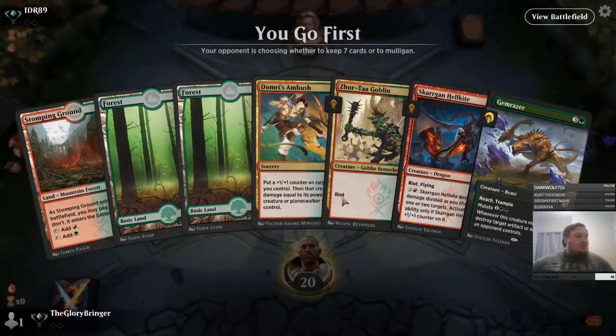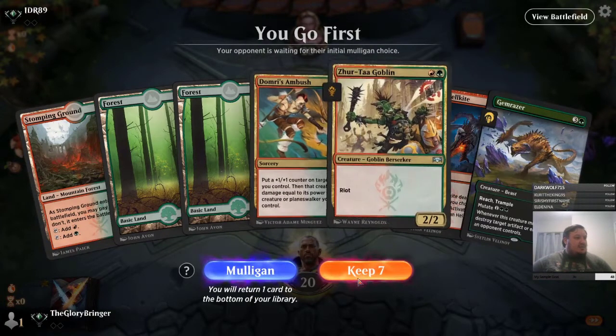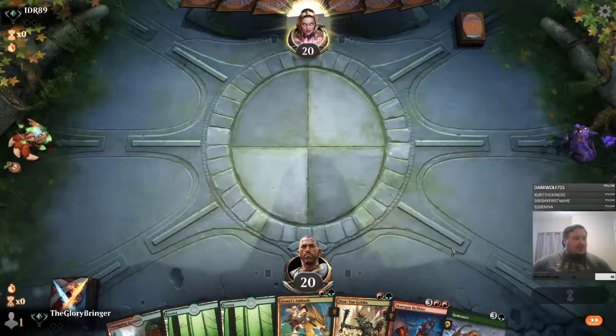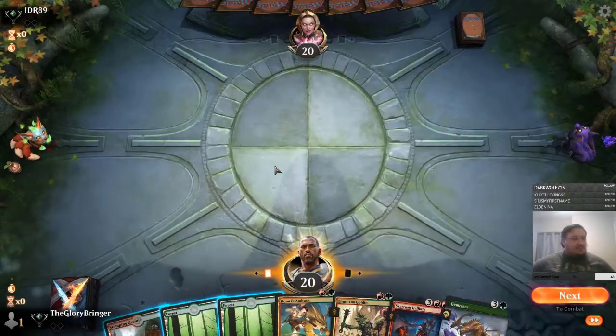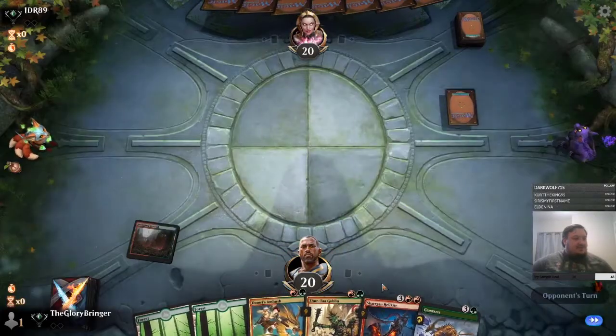Alright, not the fastest hand in the world, but we've got removal into a Skargon Hellkite and a Gem Razor — pretty good. We'll take it. Stomping Ground tapped, pass the turn.